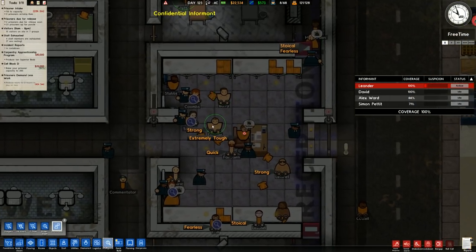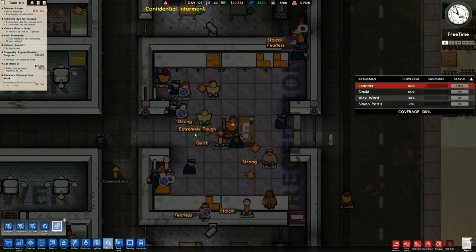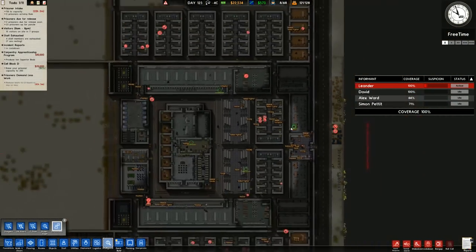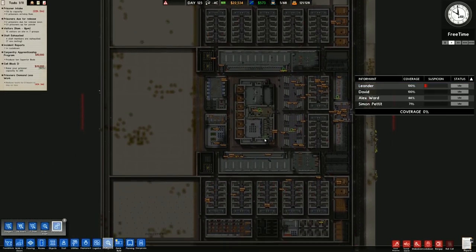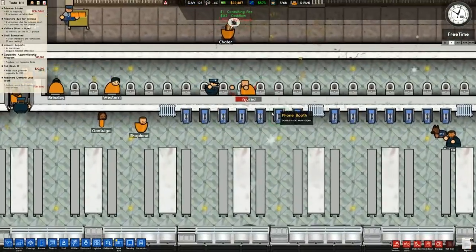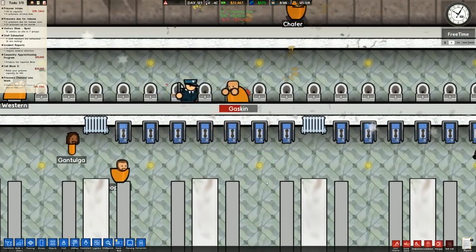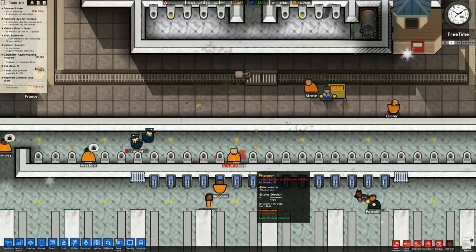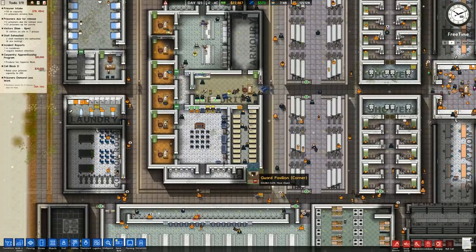We have Stokel, Fearless, Strong, Extremely Tough, Quick, Strong, Stokel and Fearless - not traits we're really caring too much about in terms of being dangerous in here. And is that Gaskin? Yes. It's such a common occurrence now that we just expect it when it kicks off and it's going to be Gaskin. We don't really care because there's not much we can do about it at this stage anyway.